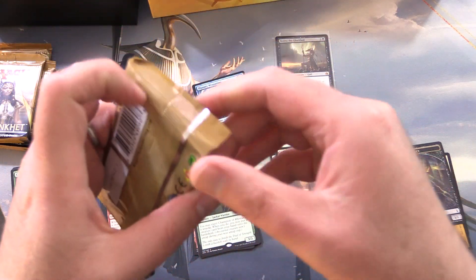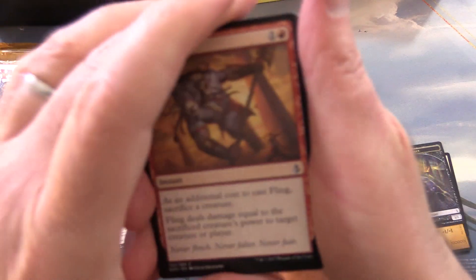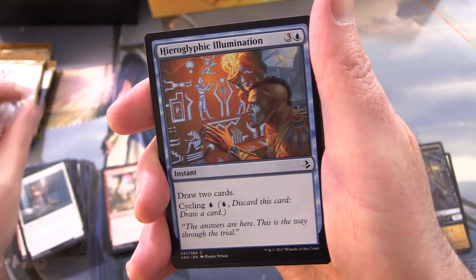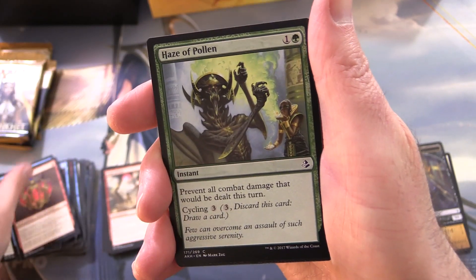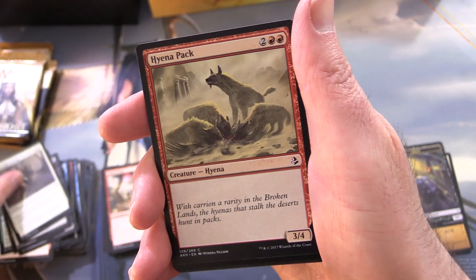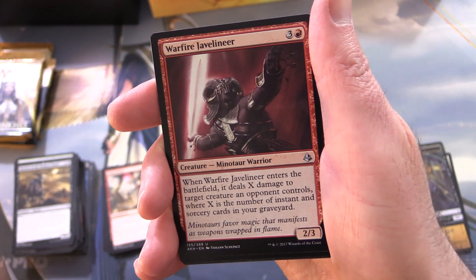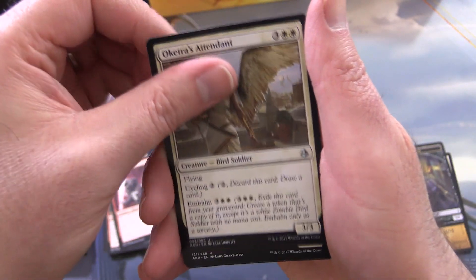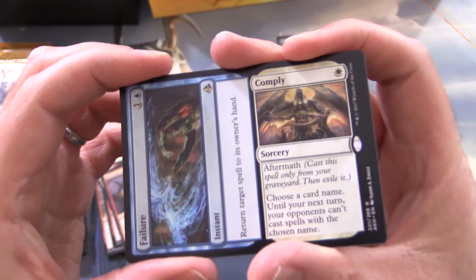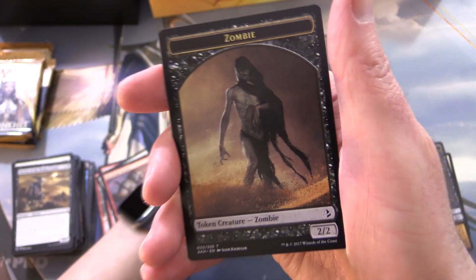So we have four packs left, one mythic. Any mythic out of a bundle is awesome, so let's see if we can pull another. Pack six: Fling, Anointer Priest, Hieroglyphic Illumination, Cartouche of Zeal, Haze of Pollen, Festering Mummy, Evolving Wilds, Impeccable Timing, Hyena Pack, Horror of the Broken Lands, and Warfire Javelineer for the uncommon. Zouketra's Attendant, Blood-Mad Berserker, and a split card — Failure to Comply. And an Island and a Zombie Token.